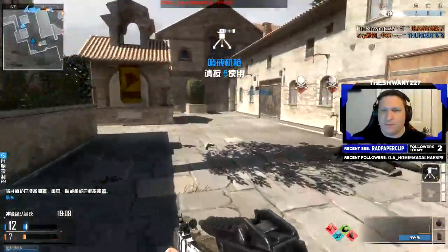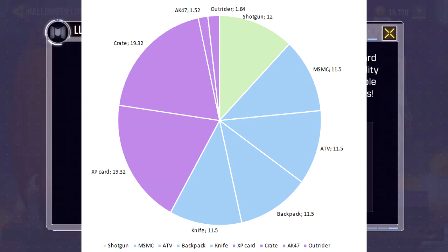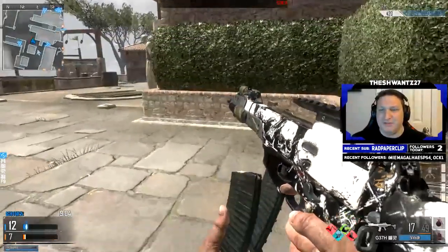Additionally, those disclosed odds are only for the first wheel spin. Once you remove one item, how are the odds recalculated? If I get the M4 skin first, does each rare item get a 1.84% increase on the next spin, or is there some other mathematical metric at play? Does it get evenly distributed amongst all remaining items? What happens if I get the shotgun first — does that 12% chance get evenly split across epic and rare items? If the epic weapon crate is first off the board, does its ~19.32% get evenly split amongst remaining rare items, or is it allocated based on those data-mined odds, with the majority going to the XP card and bumping the AK and Outrider only slightly?